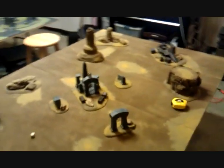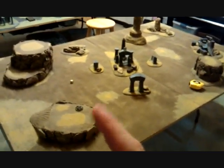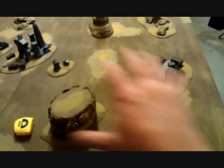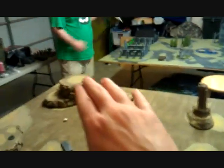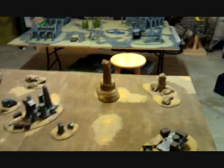We're rolling on the desert terrain table here. We rolled Spearhead and Seize Ground with one objective there, one objective in the ruins here, and one objective in the supply depot there. I got first turn and decided to go first. I'm picking this side right here. Chris will be deploying over there — we'll get back to you after setup.